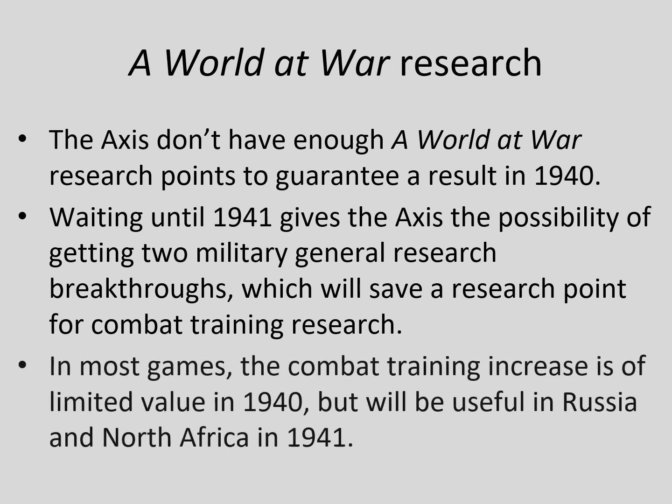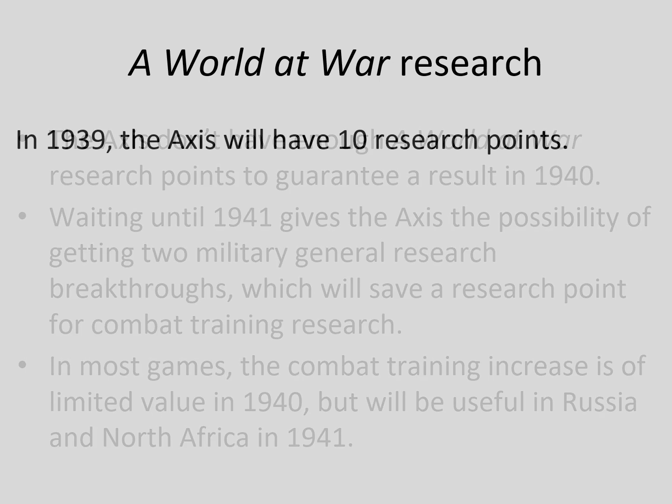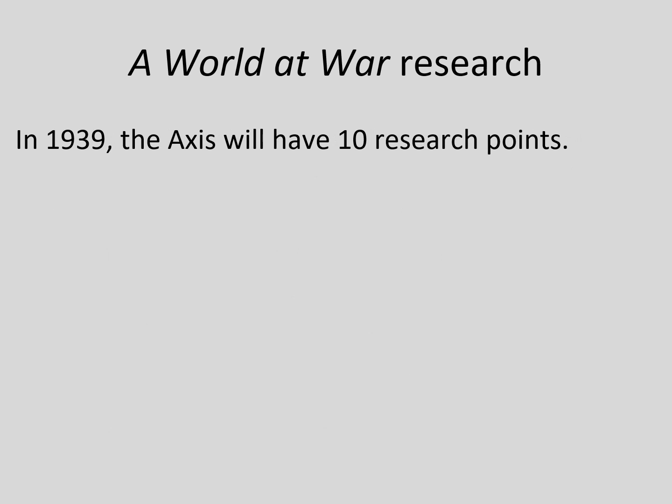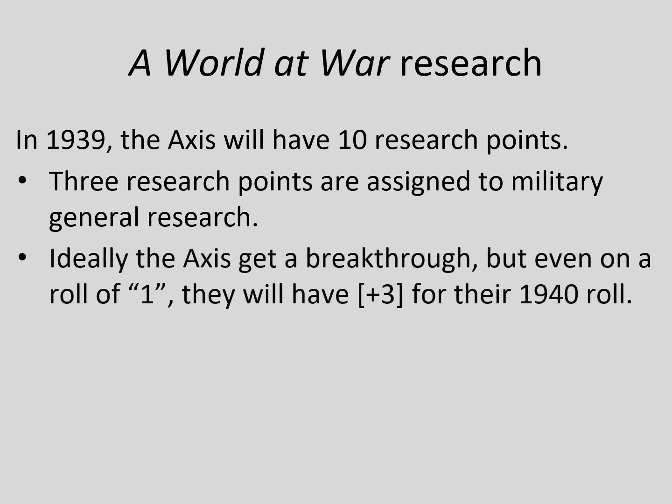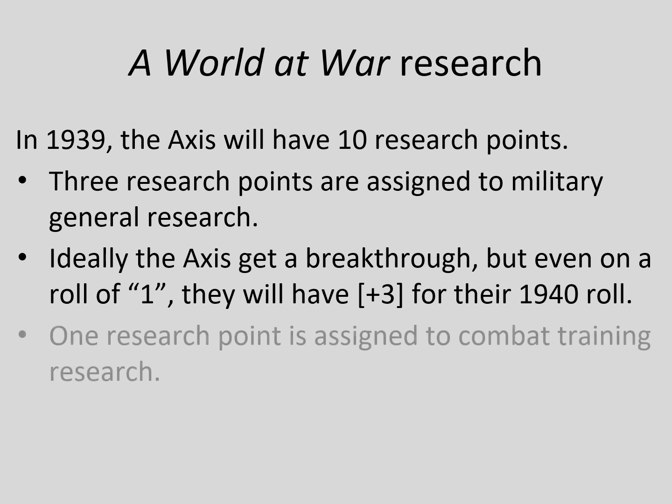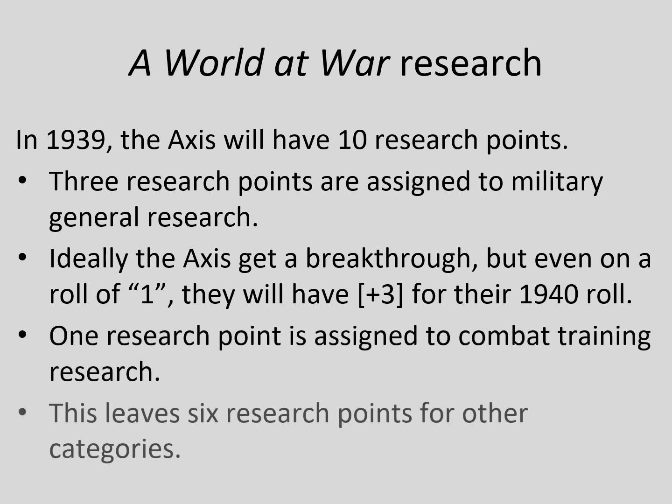A combat training increase wouldn't be worth much in 1940 anyway, but it will be in 1941. In 1939, the Axis will have ten research points. Four of these will be used to further combat training research: three research points go in military general research, which with luck will give the Axis a military breakthrough, and one research point goes in combat training research. This leaves six research points for other things.